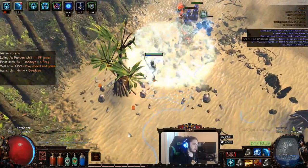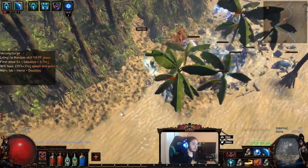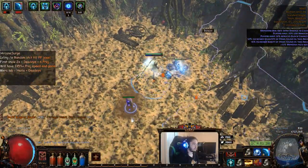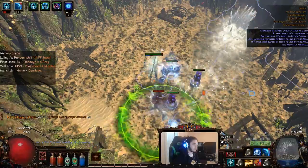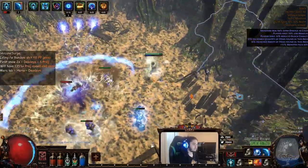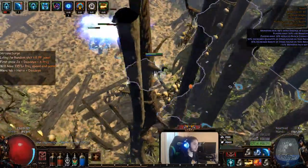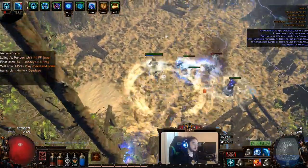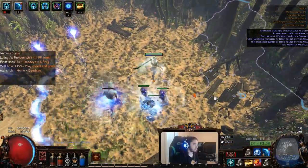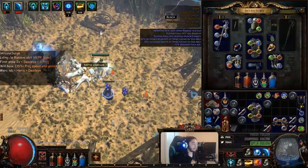Alright, time to do the boss fight. Our single target isn't too great right now — there's still a lot of things we need to acquire. Getting two Tullborns would probably double my damage, and then getting those into a Jaws of Agony would double my damage again. So that's a short demonstration of where the character stands.